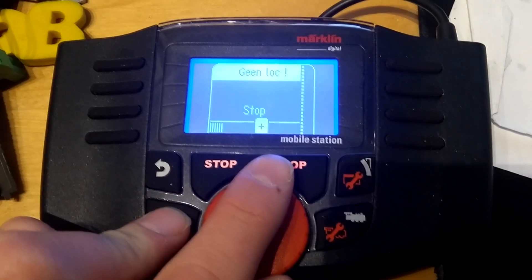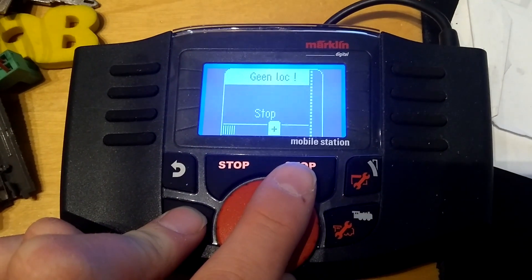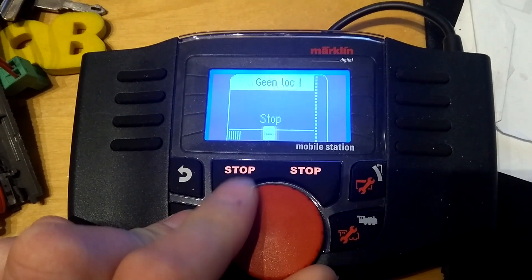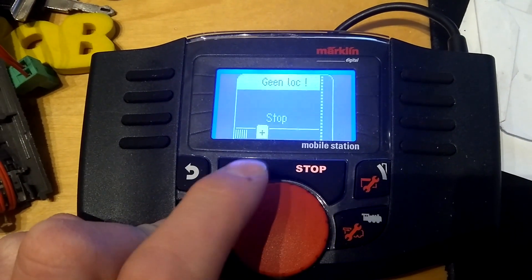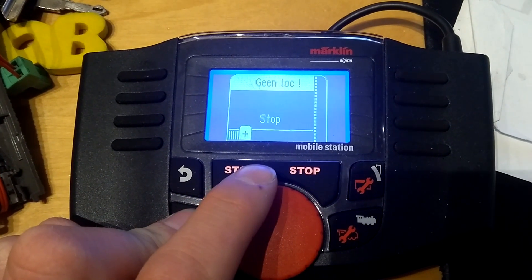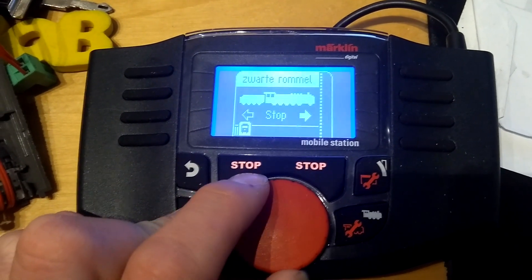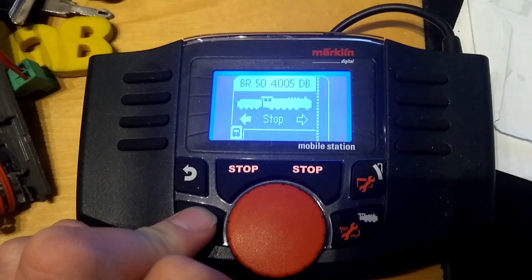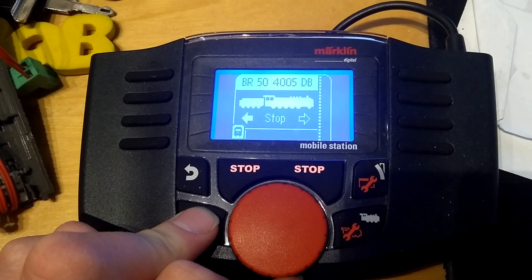To update it, simply connect it to your Central Station 2 or 3. Enter your Central Station's menu, wait until the update appears, and update it from your Central Station. That is the only way to update it — if you try it from your Mobile Station to your Central Station it will fail.